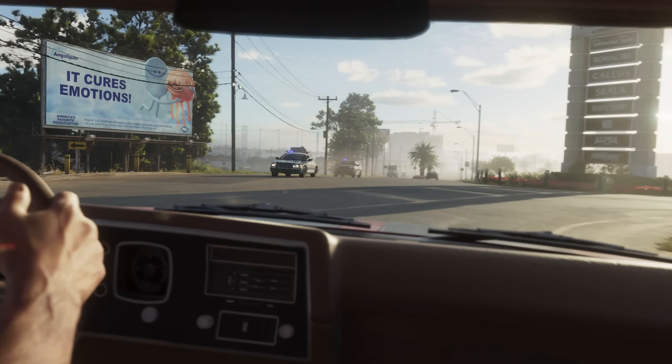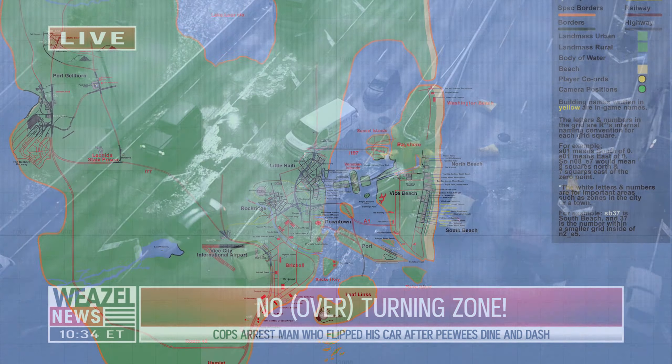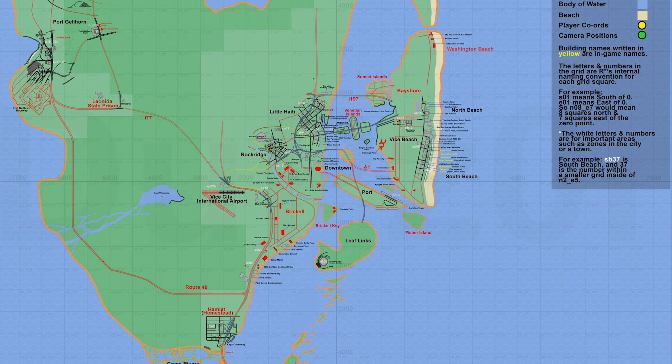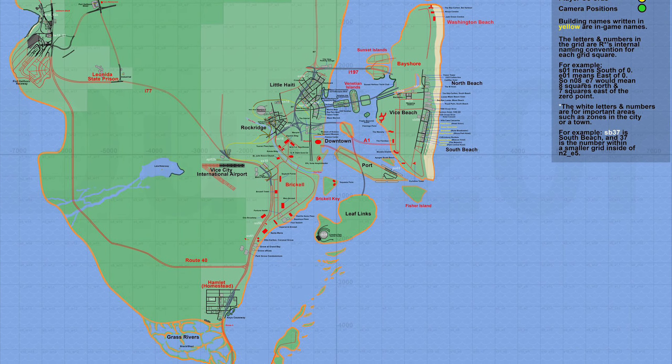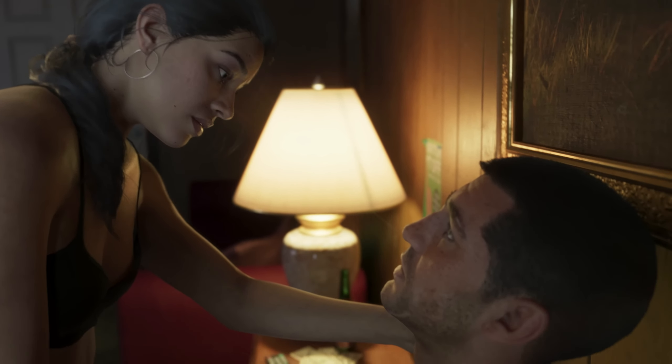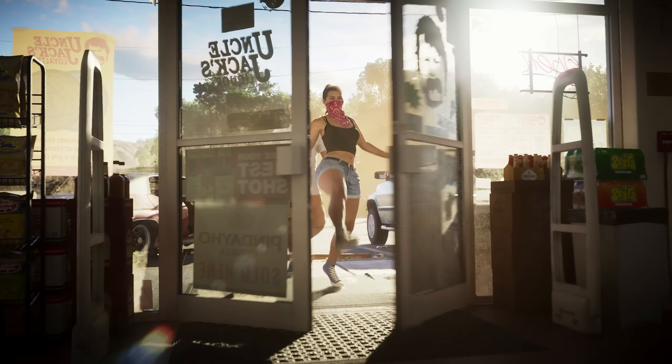Just keep in mind that everything is subject to change. The GTA 6 map is rumored to have three major cities and four sub-cities with smaller areas surrounding. For now, two of these cities have been confirmed: Vice City and Port Gilhorn. The third major city has not been officially confirmed. We'll be going over every single location from top to bottom.